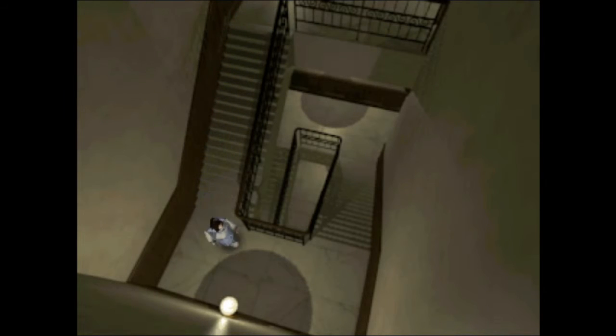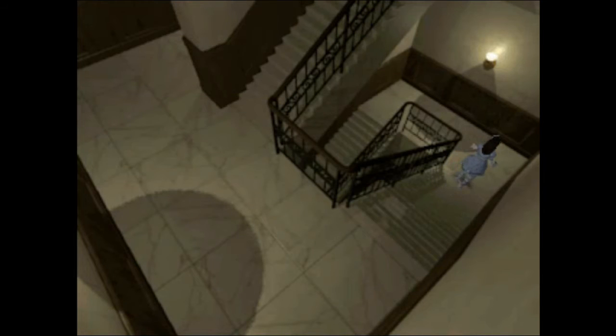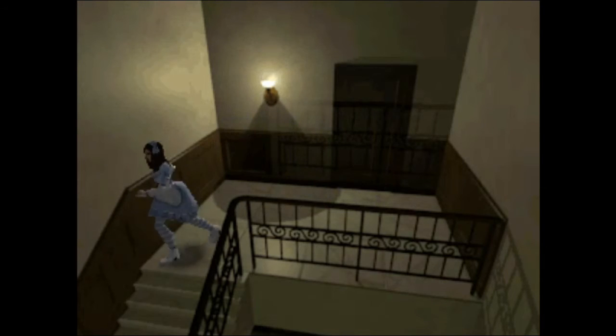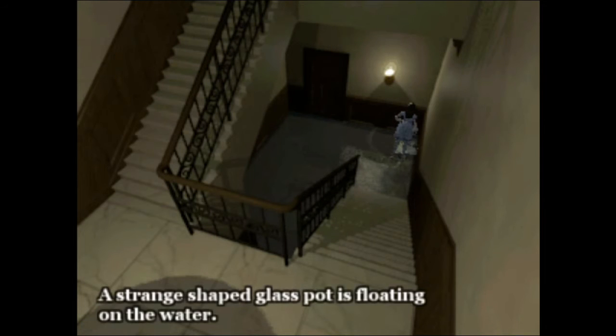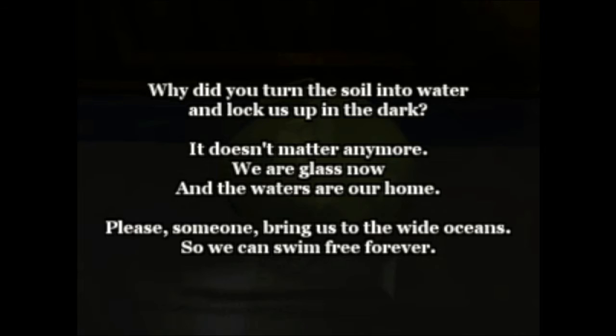Let's go back down the stairs. I hope he's not down here — don't have much ammo. Where'd he go? I gotta run quickly to this door over here. Just more stairs — this is a very confusing dollhouse layout. I like the ambient atmosphere though. A strange shaped glass pot is floating on the water. There's a piece of paper inside that reads: 'Why did you turn the soil into water and lock us up in the dark? It doesn't matter anymore. We are glass now, and the waters are our home. Please, someone bring us the wild ocean so we can swim free forever.'